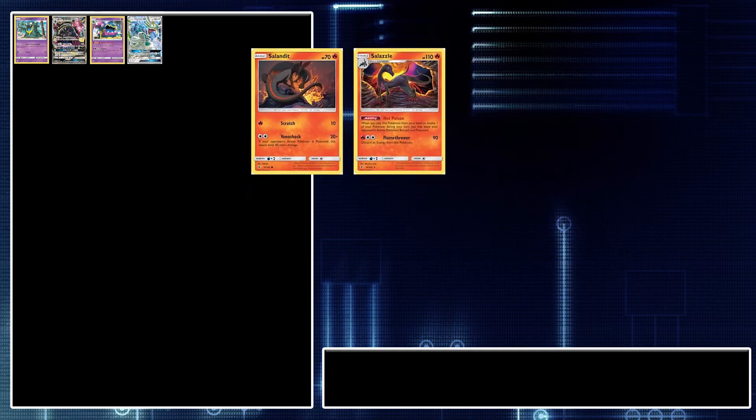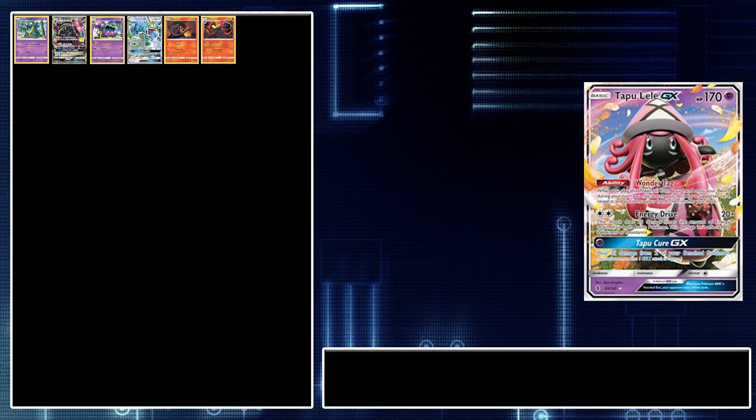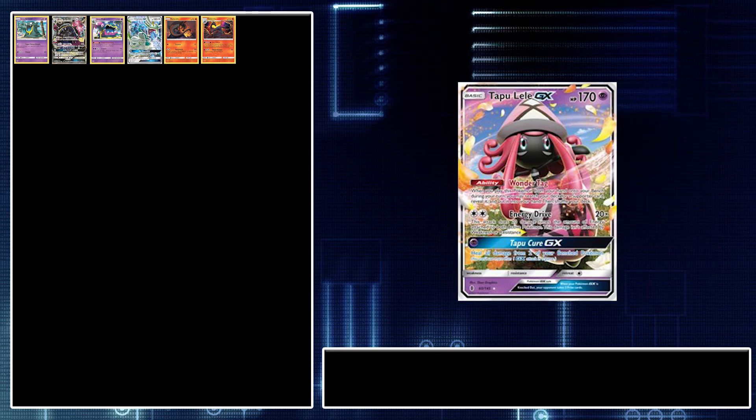The next and final Pokémon we are running are two Tapu Lele GX. It has a really great ability, and we are running quite a few supporter cards that you're possibly going to need in many situations. Tapu Lele can be an easy way to get those supporters out. It's a great card — you always want to be running at least one in your deck, and we're running two in this deck.